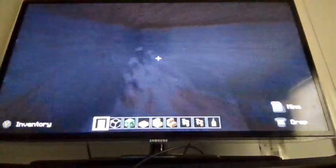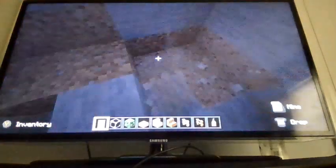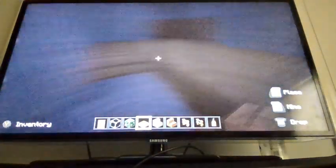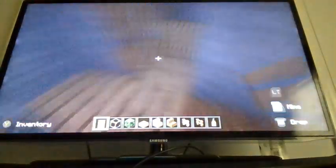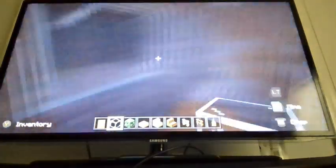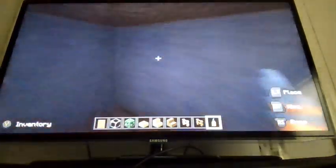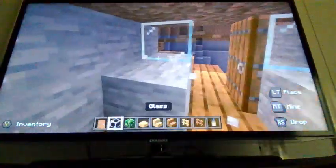Now I'll be opening up the area and making the floor all wood slabs. I put the door there and I'm gonna place a window — I'm not sure exactly how you're supposed to look through it, but I'm doing it there.